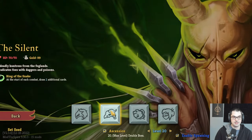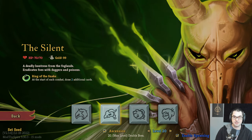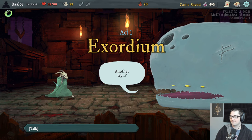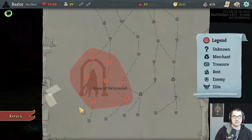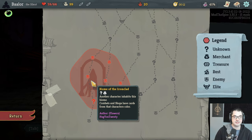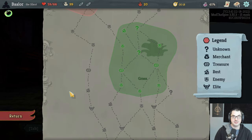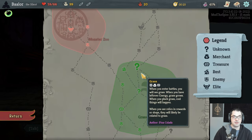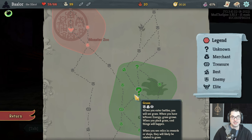Let's play Slay the Spire as the Silent. Biomes are on — we have the home of the Ironclad very early on here, which is interesting. Combats and shops will have cards from that character's color, so early in this run we can pick up a few Ironclad cards and then go touch grass. When you enter battles, you will see grass — that's right.